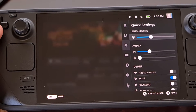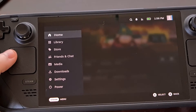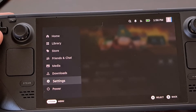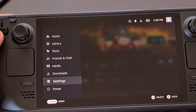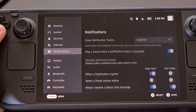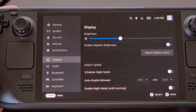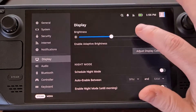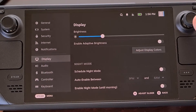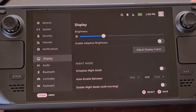You can also find the Steam Deck brightness slider by pressing the Steam button on the left-hand side and then diving into the actual settings area. Simply scroll through the list, make sure that the display option is highlighted, and from there you can adjust the brightness level. You can even enable adaptive brightness directly from this menu.